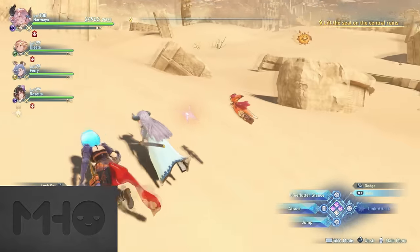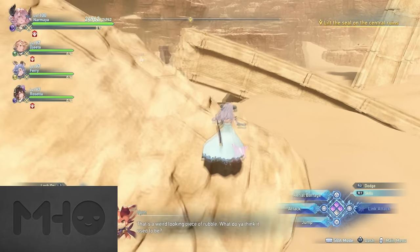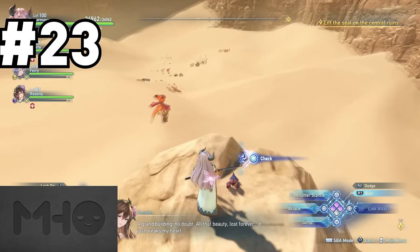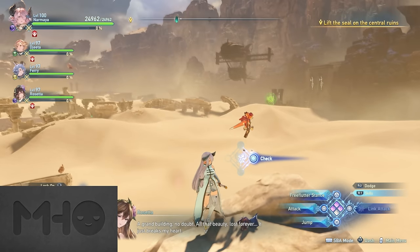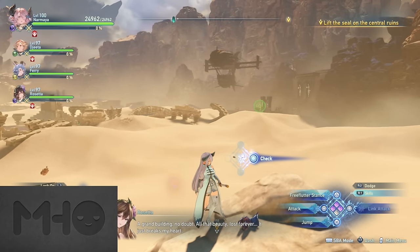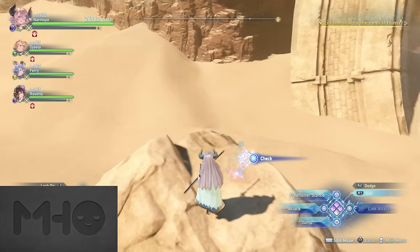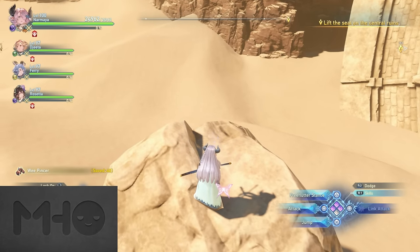Looking towards the center of the map, go left from that first one — it's actually just on a random rock as you approach the western keystone that has the rock golem. True story, this was the last one I found in the desert. It was so simple; I don't know how I missed it. It was hiding in plain sight — the sneaky one.